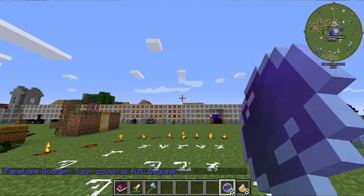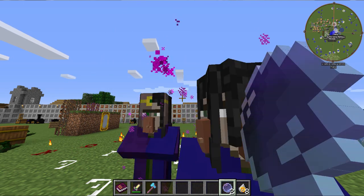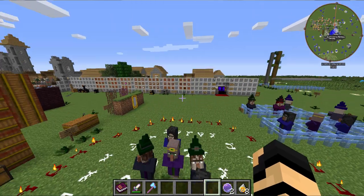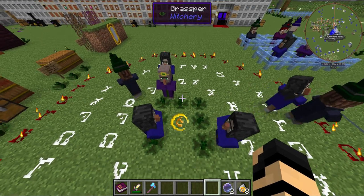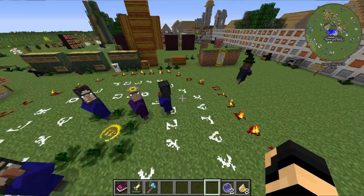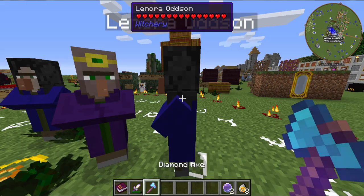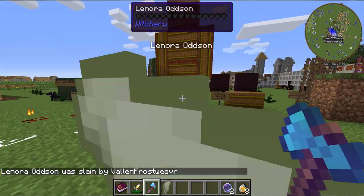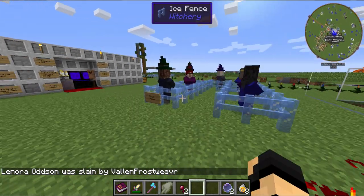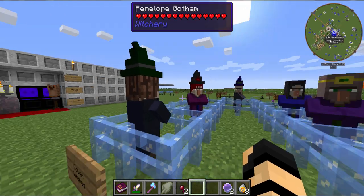It draws back like a bow. One thing you've got to be aware of is that if you're up on a high ledge and you try summoning these guys, they may end up falling to their death. So make sure it's a safe place. If you lose somebody in your coven, you can actually get another one — you just recruit another witch and you're good to go. Of course, it has to be one of the good witches that don't try poisoning you.